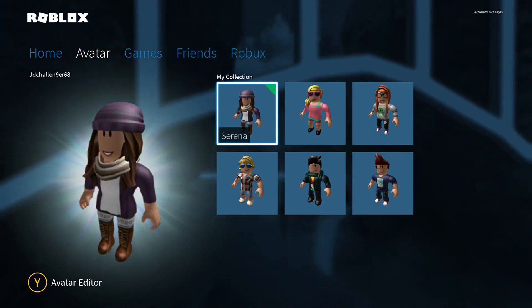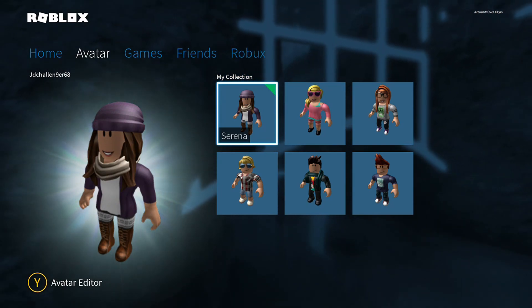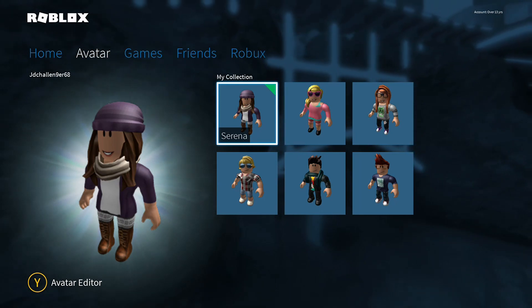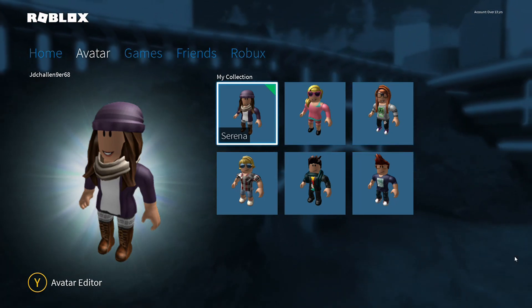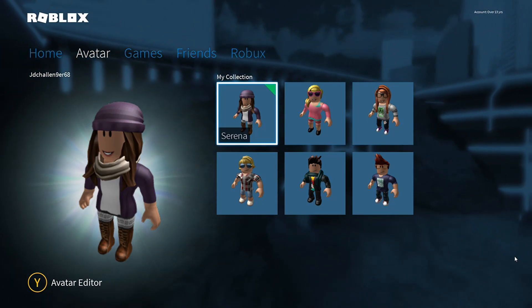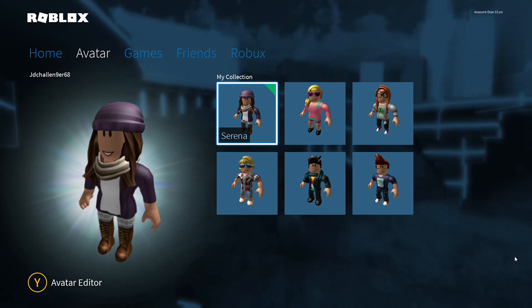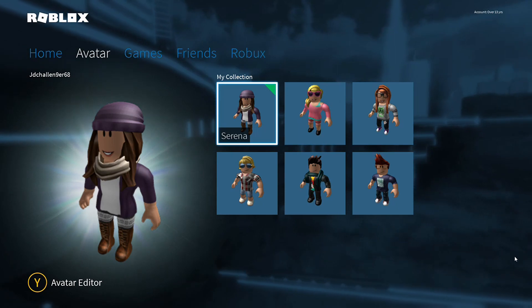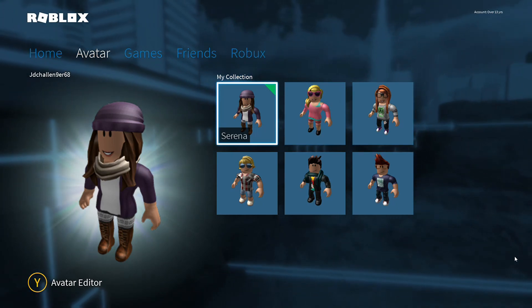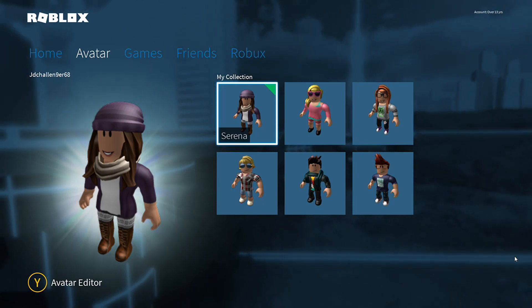The next one is Selena. She looks quite nice. She's got a white hat on, some nice hair, a scarf, a purple hat, a nice white top, and some boots. There are some white things — I think they might be ties or something like that — but she looks pretty nice with them on.